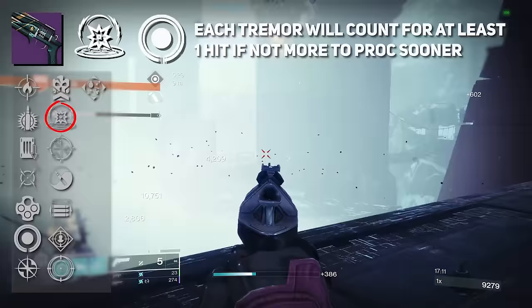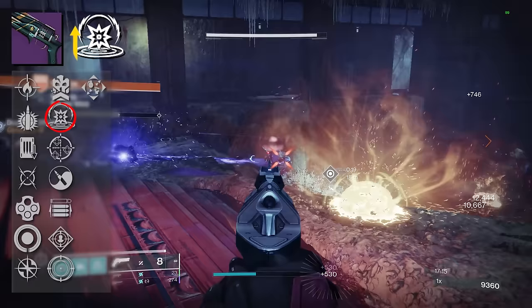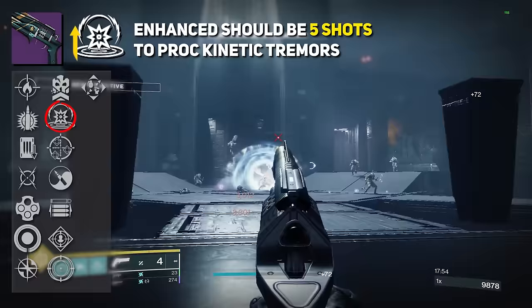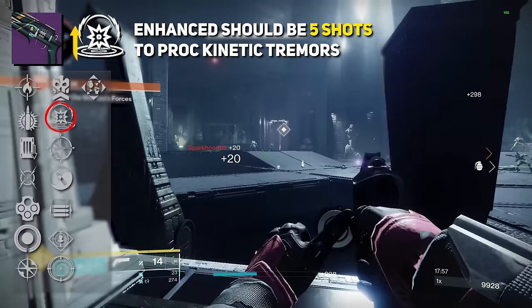The enhanced version of Kinetic Tremors is supposed to decrease the number of shots needed to proc a tremor. We don't have a hand cannon with enhanced Kinetic Tremors yet to verify this, but I'm going to assume it'll be 5 shots instead of 6, similar to our Scout Rifles.